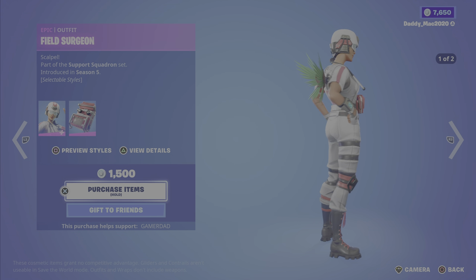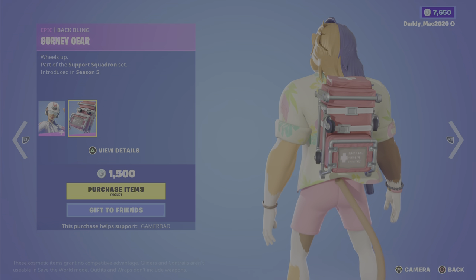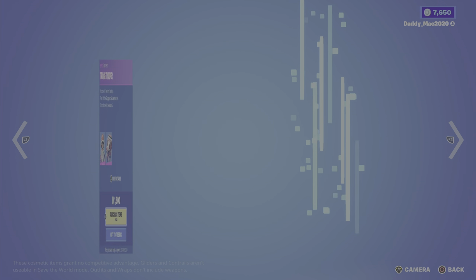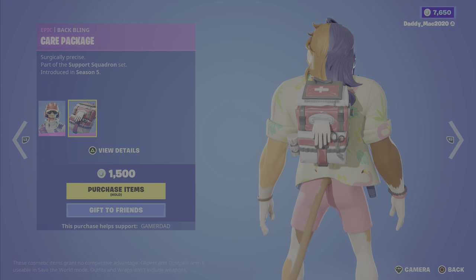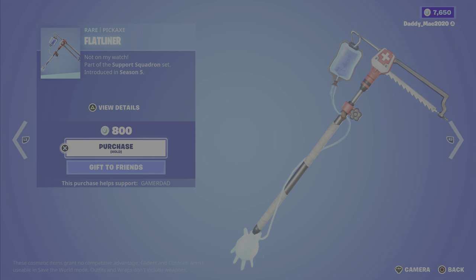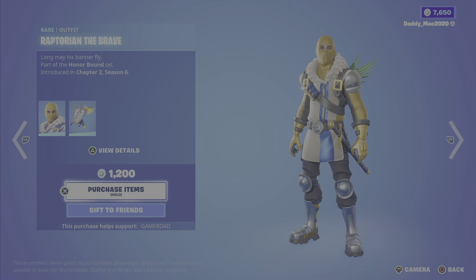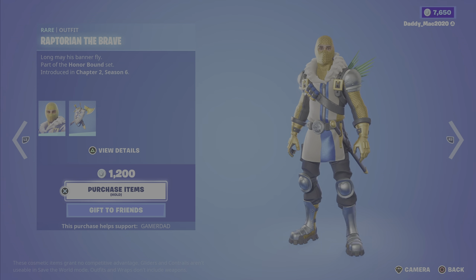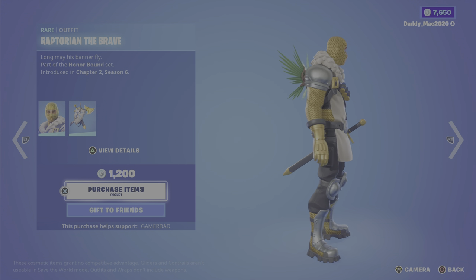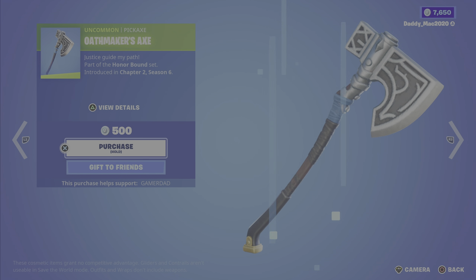Next up we have Field Surgeon from Season 5, the Support Squadron set — two different outfit styles — and you also get the Gurney Gear back bling, 1500 V-Bucks. We have the Triage Trooper outfit from Season 5 — you can actually find Triage Trooper in the game now as an NPC — also got the Care Package back bling, 1500. Then we've got the Flatline pickaxe for 800, and the Airlift glider for 1200 — it's a cool one. We have Raptorian the Brave, another one of my favorite outfits I've been contemplating picking up. I love that male armor look — the colors are just awesome: that blue with the white, the gold, and the stainless steel just looks so sweet. Then we have the Raptor's Way back bling, 1200 V-Bucks.